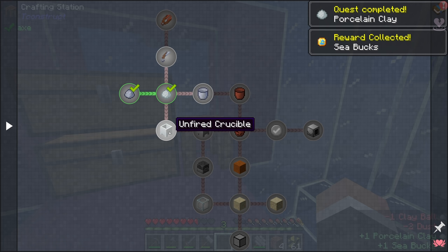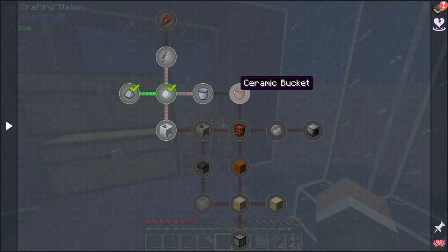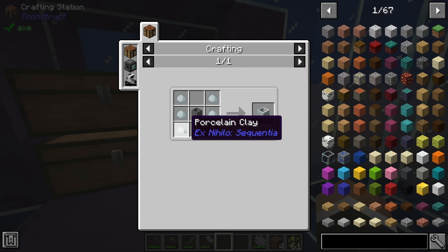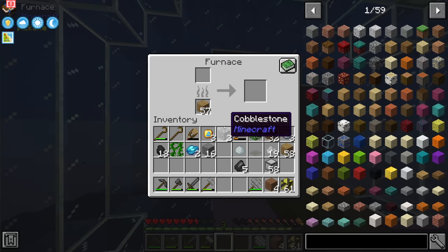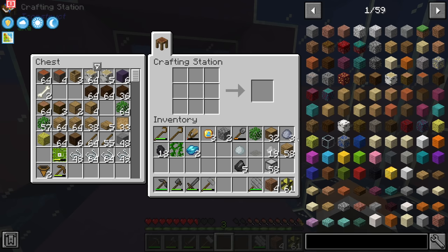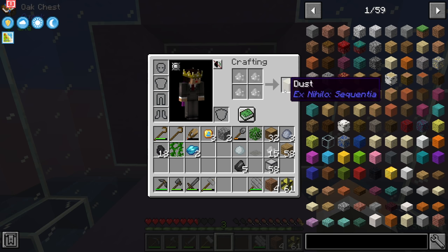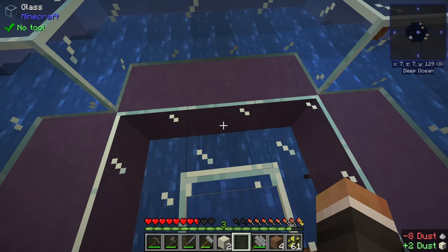Here is a quest to make an unfired crucible and then a fired crucible. We can use the fired crucible with our cobblestone to produce lava, then make a bucket, get some water, and generate our first cobblestone generator. To make the unfired crucible we need seven porcelain clay and one stone barrel. The stone barrel requires six smooth stone and one stone slab. We need a bit more dust to get the remaining porcelain clay - two more batches should do it.